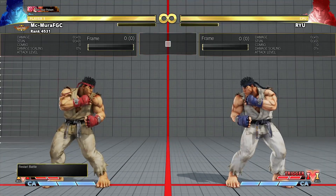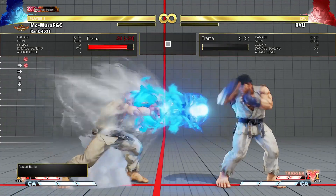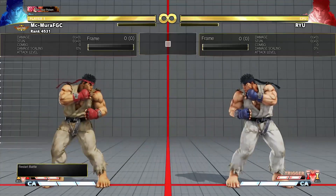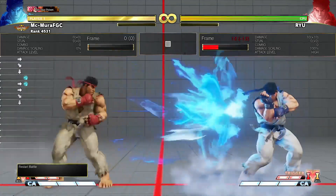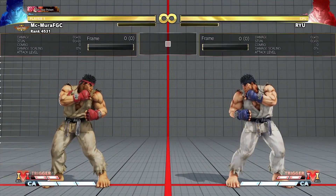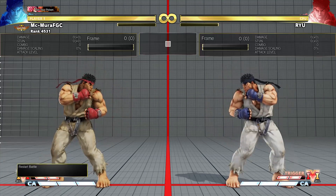That doesn't mean light is always better — that's why you also need the heavy. The heavy fireball is harder to react to because it contacts the opponent much faster. From a certain distance, opponents will block the light fireball 99% of the time, but the heavy is much harder for them to block. And remember, we want to trigger a reaction — whether that's a jump, a dash, or a walk.